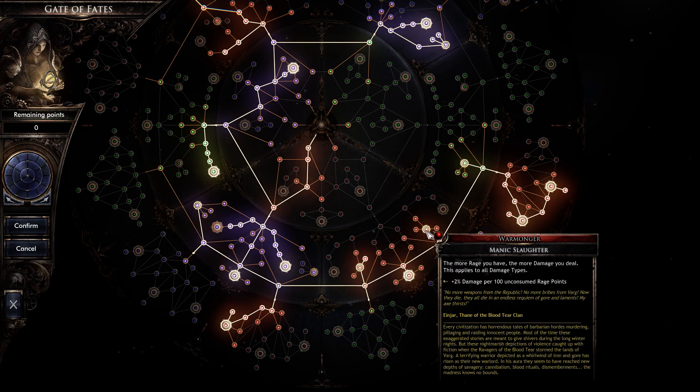The more rage you have, the more damage you're going to do. That's why the damage numbers can be a little inconsistent when you're testing — you want to try to have full rage. Just spam your spells as fast as possible to keep your rage as high as you can, because the higher your rage is, the more damage you're going to do.